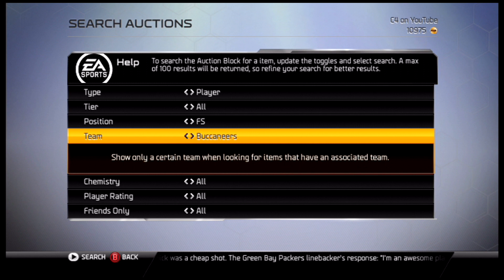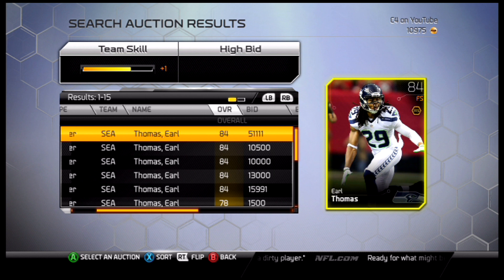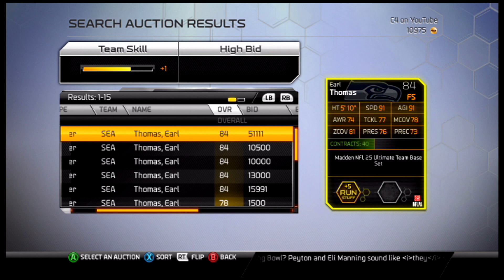Number four, we're going to the Seattle Seahawks, and it's going to be Earl Thomas — 84 rated gold card here. Kind of expensive; it looks like he's going for almost 10,000 coins. But 5'11" with 91 speed, 77 tackling, 78 and 81 zone, 76 precision, 76 press coverage as well, plus five run stuff. Very well-rounded card, a lot better than Deshaun Goldson. As you can see, after the four spot it really drops off. Earl Thomas is a very, very good card, even though he is kind of pricey for a gold.